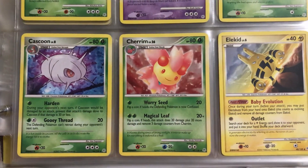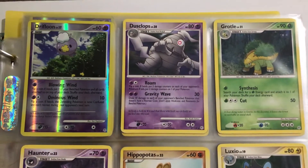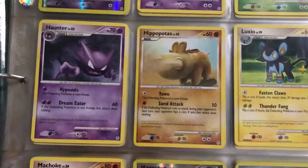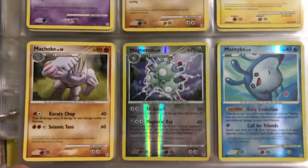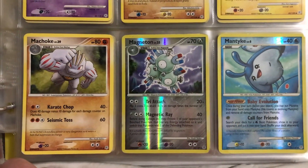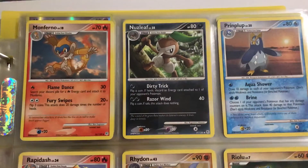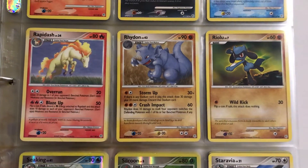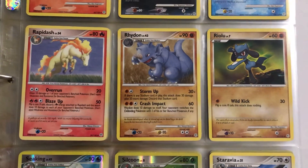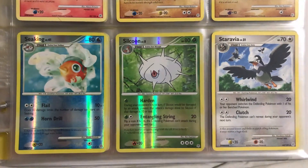Uncommons: Cascoon, Cherrim, Elekid. Drifloon, Dusclops, Grotle. Haunter, Hippopotas, Luxio. Machoke, Magneton, Mantyke. Monferno, Nuzleaf, Prinplup. Rapidash, Rhydon, Riolu. Seekng, Silcoon, Staravia.